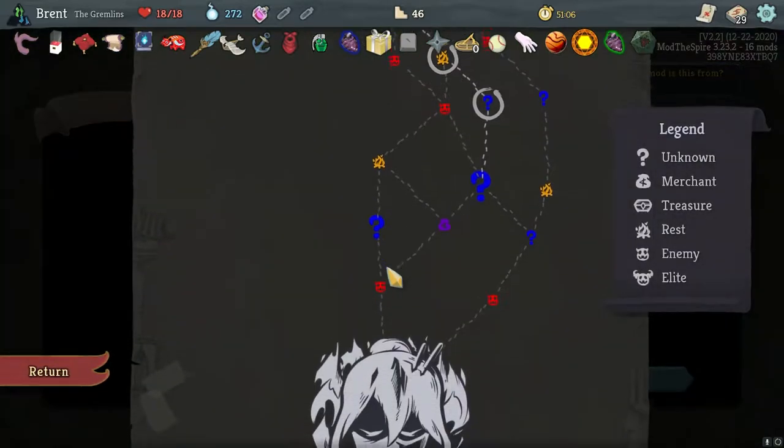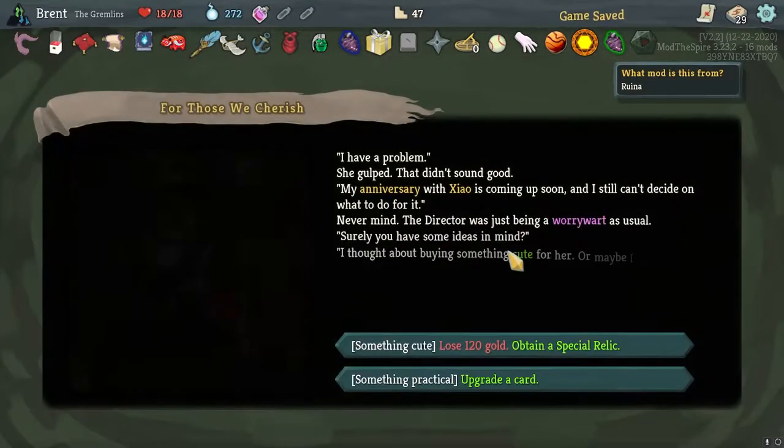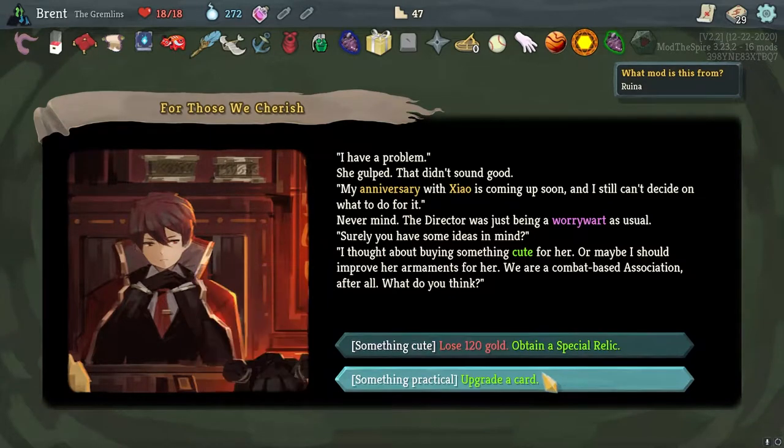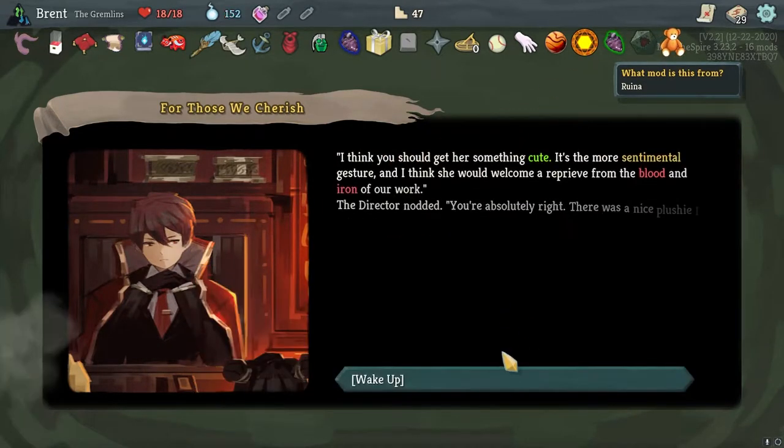Runic Icosahedron - use it. I think we will go to that shop, lose one tray, special relic. Well, a good card. I'll take that too - give me that Bear.